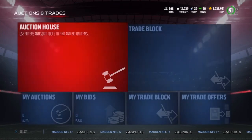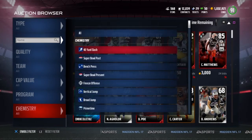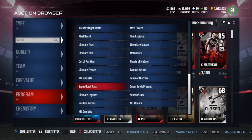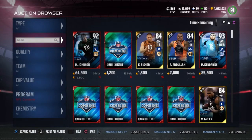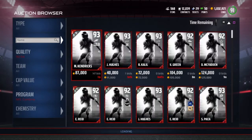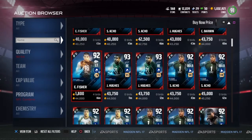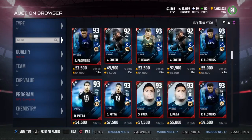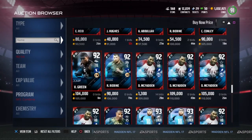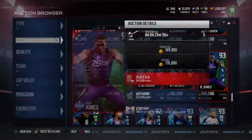Let me show you the standout cards first. You can also sell those collectibles, so if you really don't want to do any of the sets, by all means you can just sell them off to get some pretty nice coinage. Hopefully these cards are lit. The standout cards have three different chemistry styles — so that's how they distinguish them. It's Byron Jones — only 35 hours old — 93 speed.